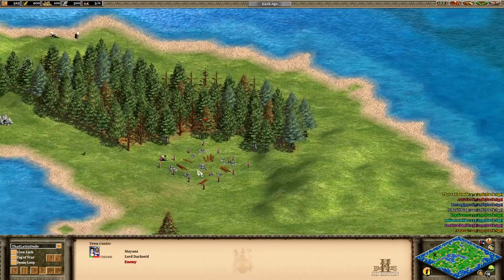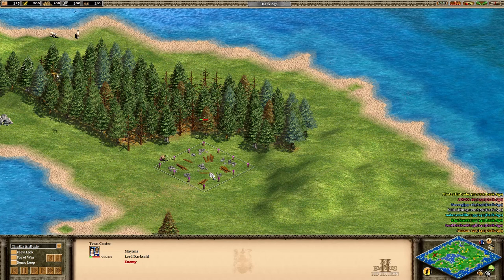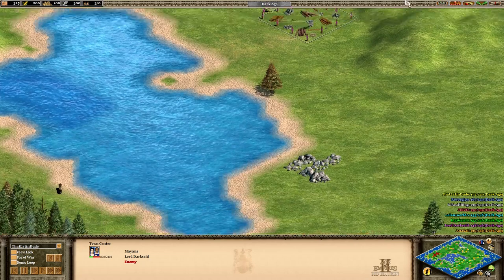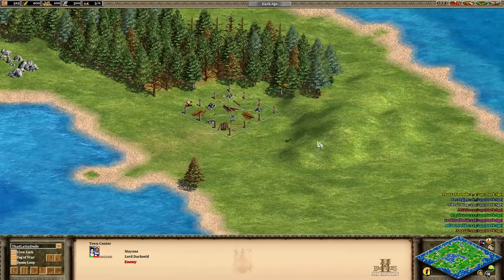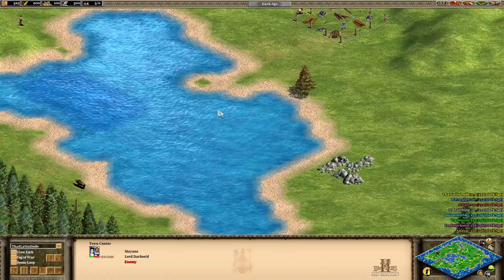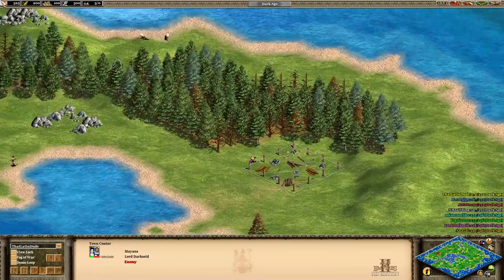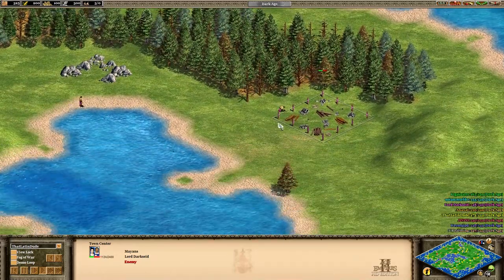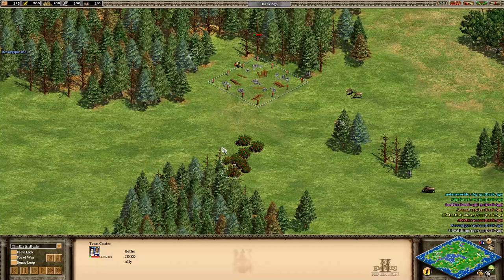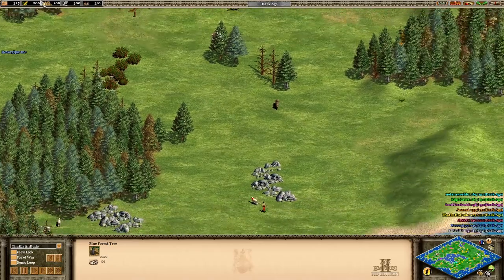Someone's already putting down their first town center — the Mayans, our enemy, are putting down their first town center. It's a tough spot. He has some wood here, a hill for defense, stone a little bit further up, and some swordfish, but that's a really rough spot to put a town center. Looks like Jinzo the Goths is already putting down his. He has bushes, trees, and a lot of hunting opportunities — really good on him.